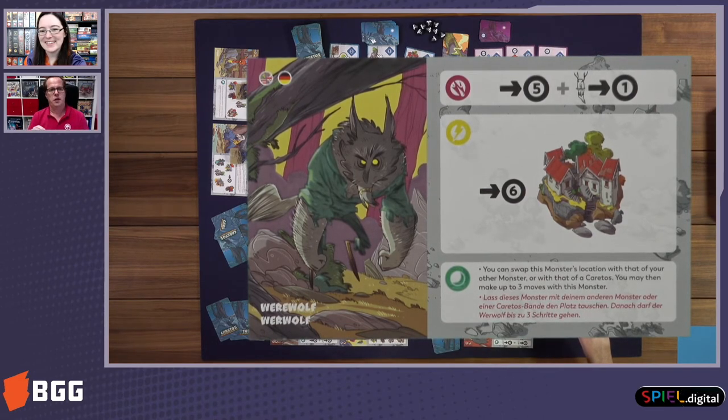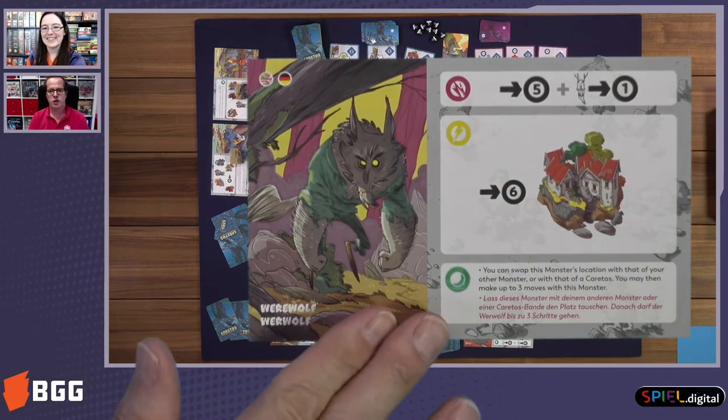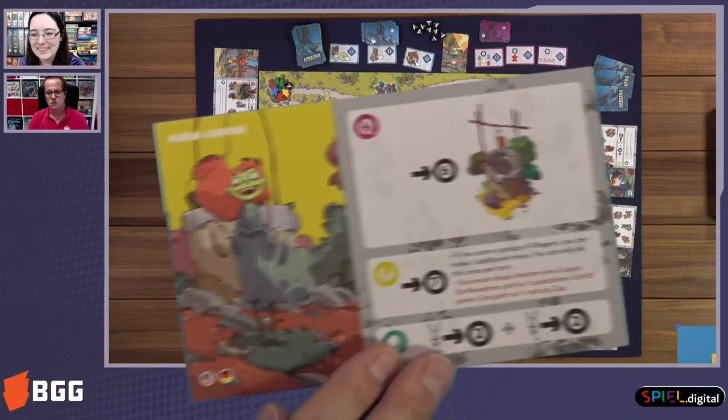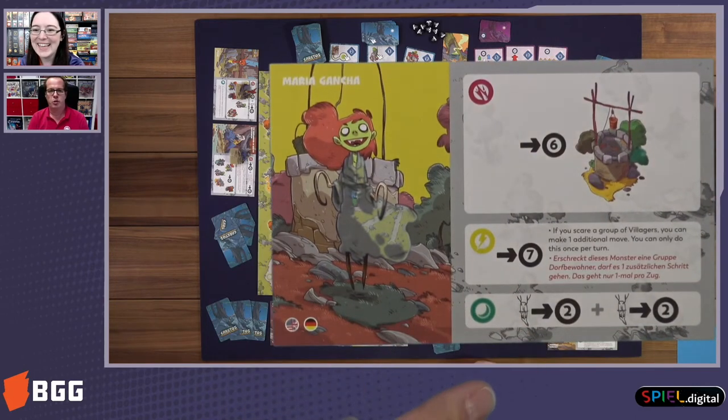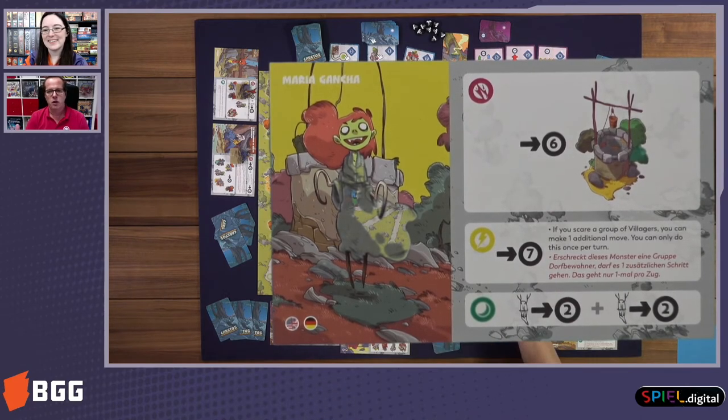There are several villages that exist on the board. There are other monsters — for example, Maria Ganesha. She's a very scary monster. She can jump between wells, and she is very powerful because she can move a lot.